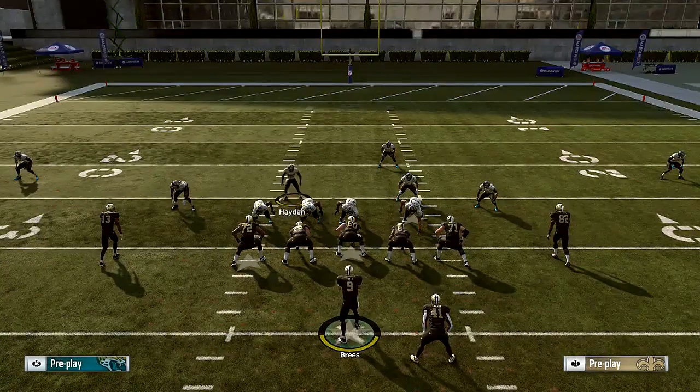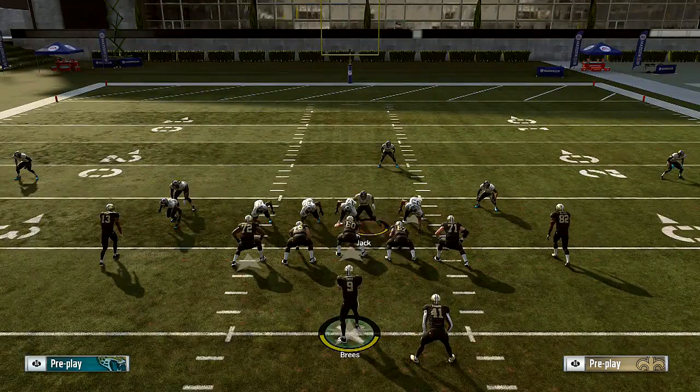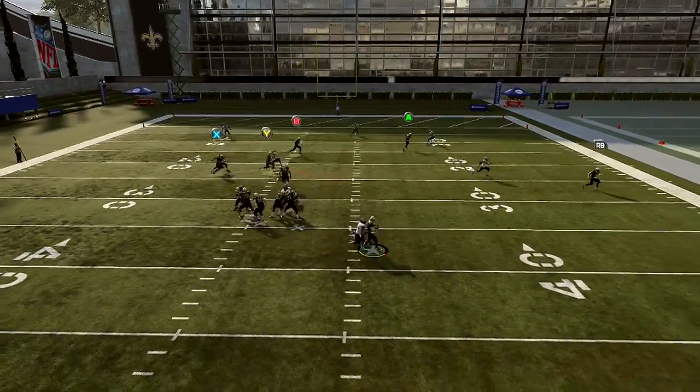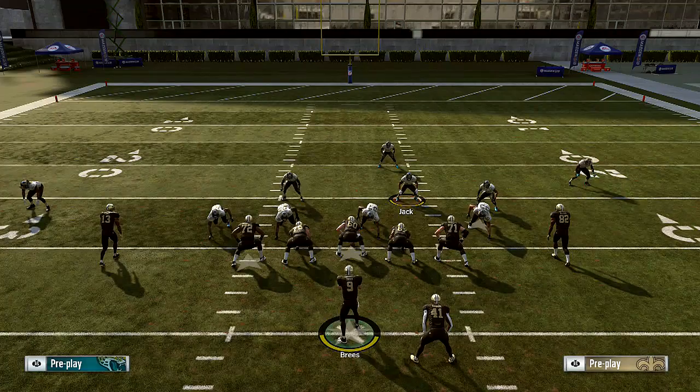Now, all we're going to do is take Hayden, which is the blitzer, and just bring him over here, just off to the side like this. Then I'm going to take my user and just stand in the way. Adjust your coverage according to what you think your opponent will be doing, and make sure you have a decent user — whenever you're setting this kind of blitz, you need at least a decent user. You've got someone coming right off the edge in this blitz — it's pretty cool.